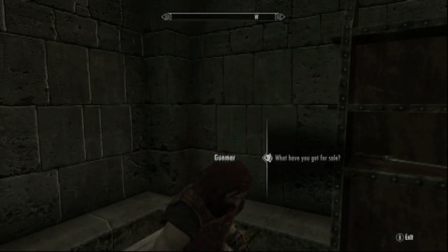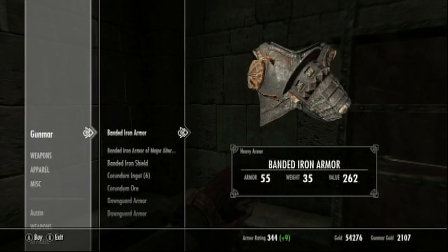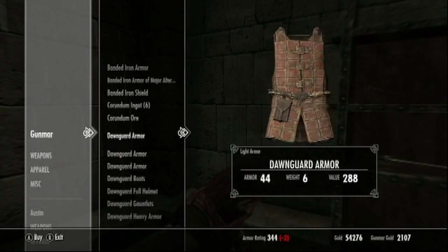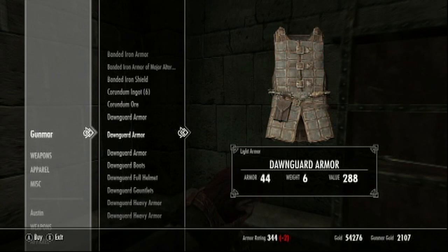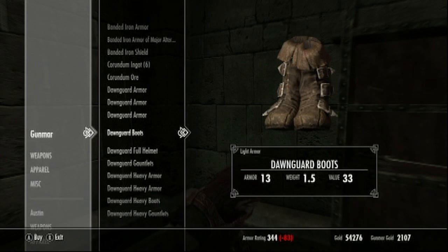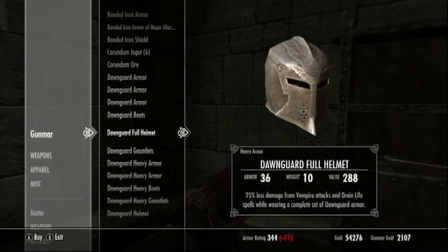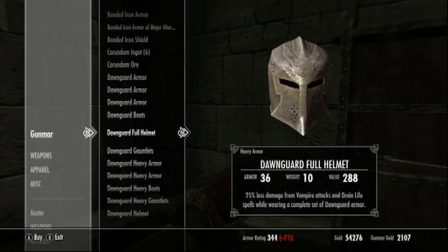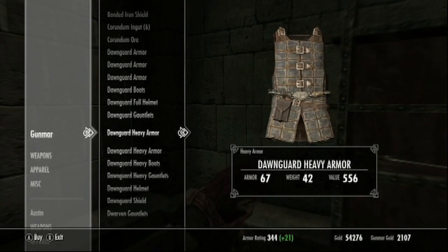So if you recruited Gunmar you'll now be able to buy Dawnguard armor from him. He has both the light and heavy versions of armor, and I believe the only difference in each version of the armor is the color. He also has two different Dawnguard helmets, and that one looks pretty awesome and it has a pretty high armor rating.